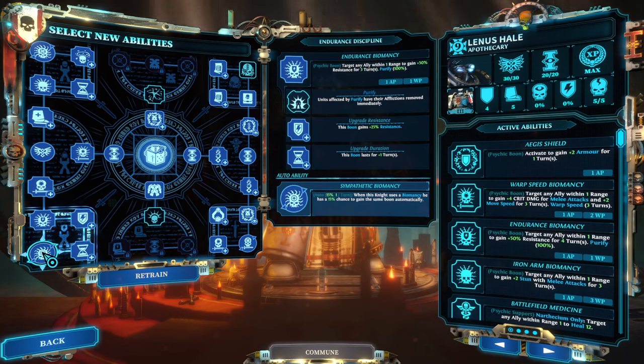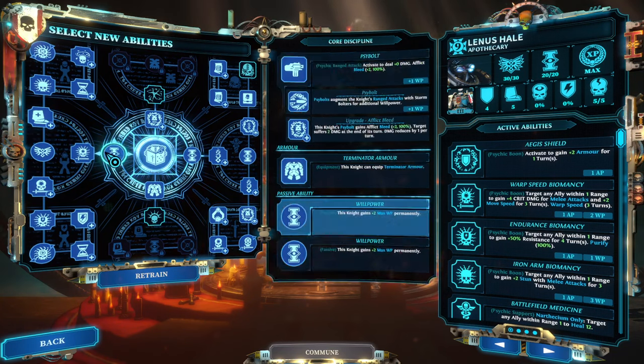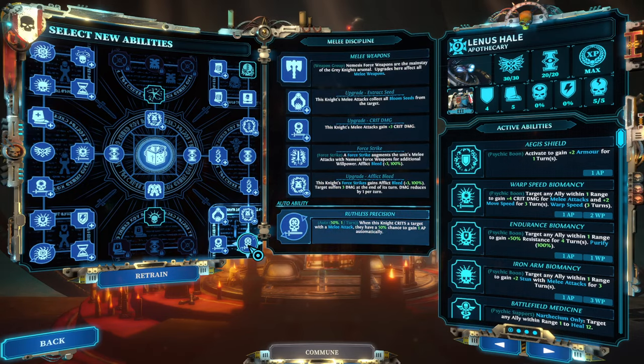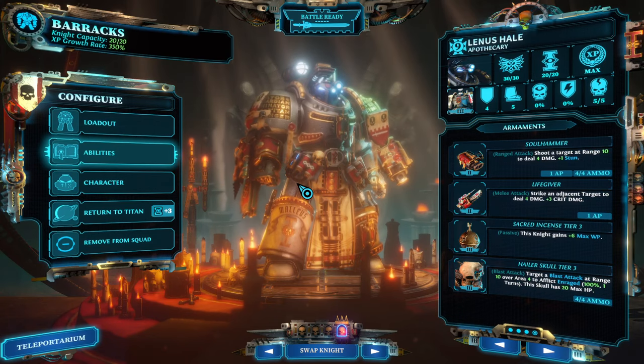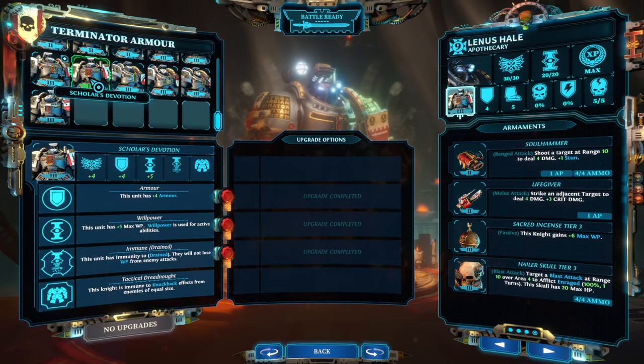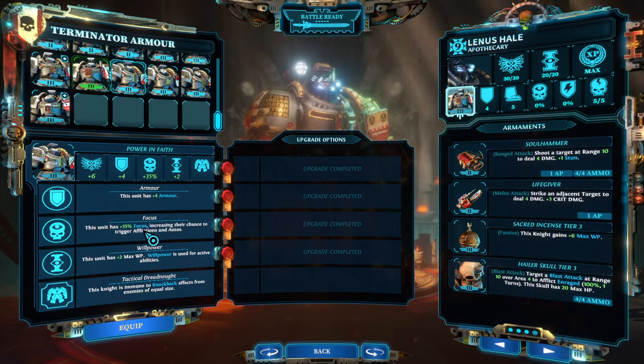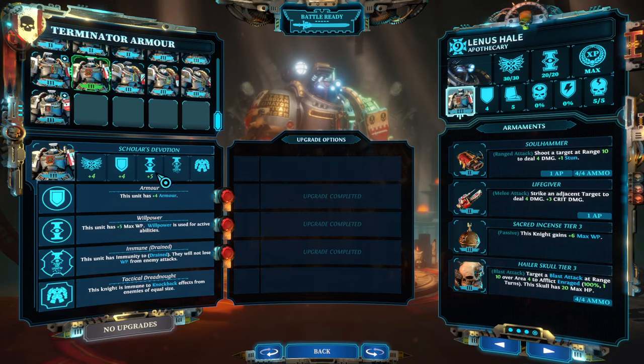Iron Arm biomancy goes to the Justicar, Warp Speed biomancy to the crit interceptor. A lot of other options too — Sympathetic biomancy is nice because you can buff yourself. Combined with Ruthless Precision for melee damage and extra crit damage, if they buff someone else with Warp Speed they also get it themselves and can hit quite hard. I've built this character as full support, and since you're using biomancies I wanted maximum willpower — resulting in Scholar's Devotion: five willpower and immunity to being drained.